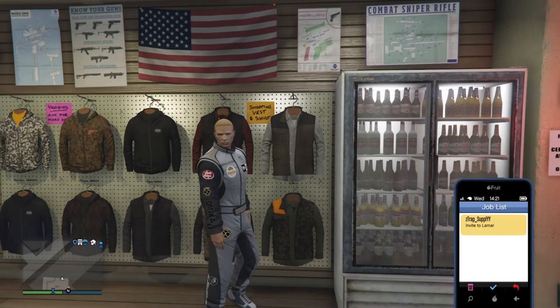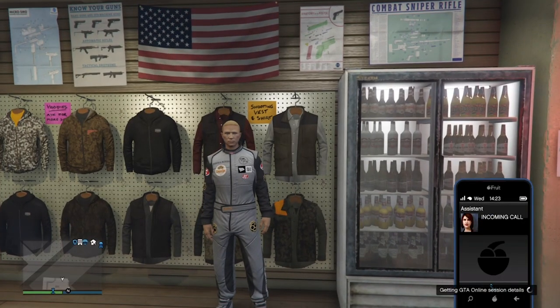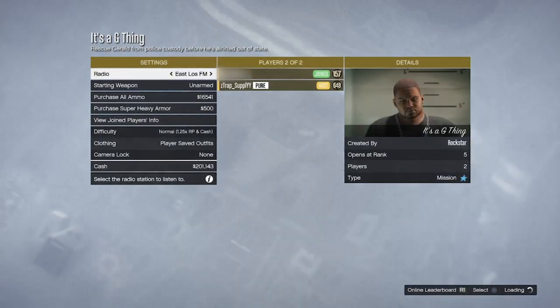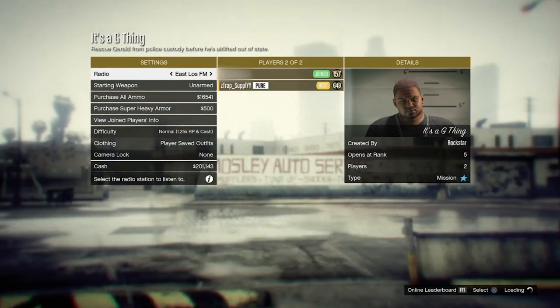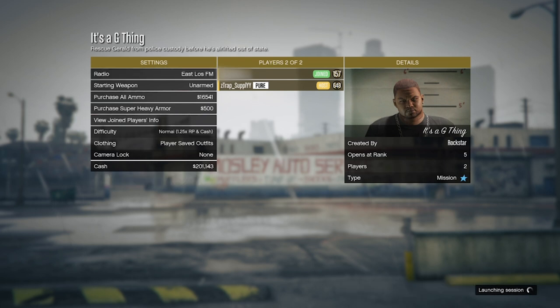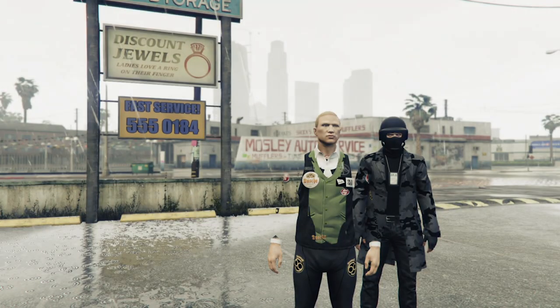Once you've done that, all I just want to do now is pause the game, go to online, jobs, play jobs, Rockstar created, versus, and start up any of the top fun missions. Now if you guys do not want to do that, you can actually start up one of the Lamar missions as well, which you can merge outfits. From here, all I just want to do now is invite a random or a friend and then start it up. But before you actually do, make sure to set the clothing theme over to player owned and then start it up.